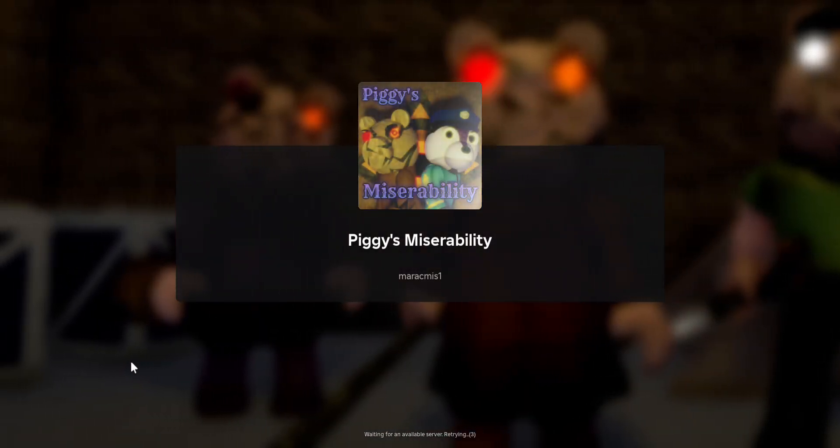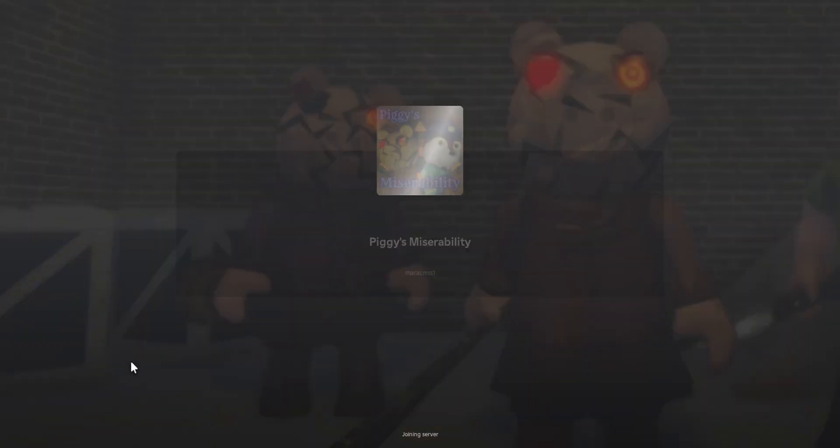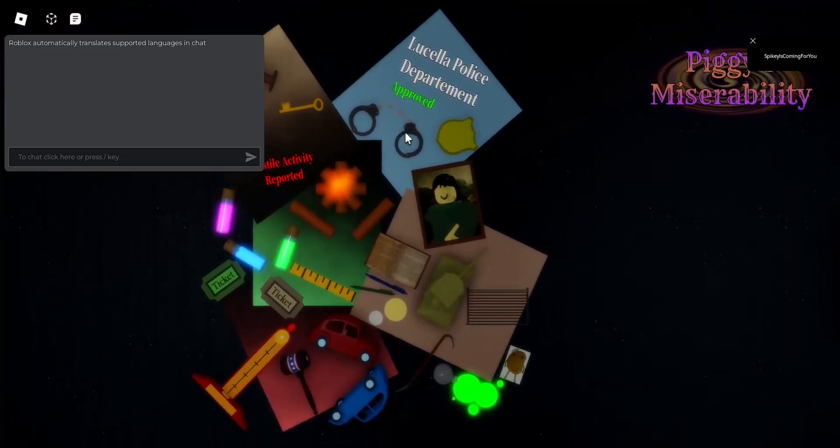Hello everyone, it's Mike here, and today I'm going to show you how to get the alternate ending in Chapter 2 of Piggy and the Ability Traitor Among Us in this video.